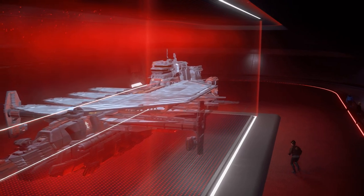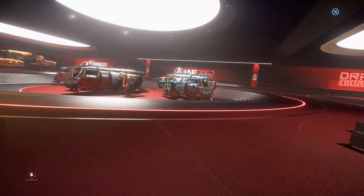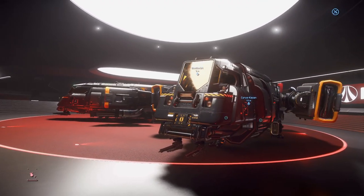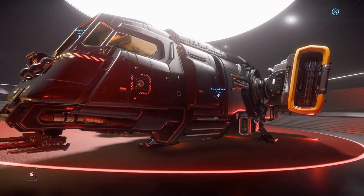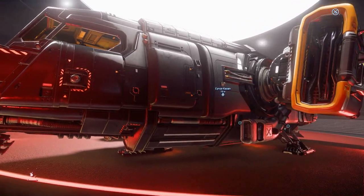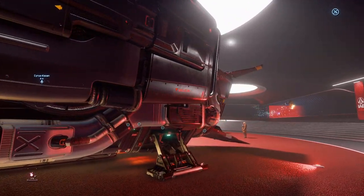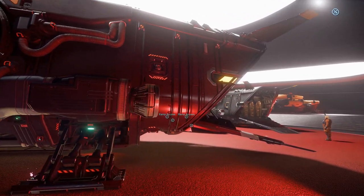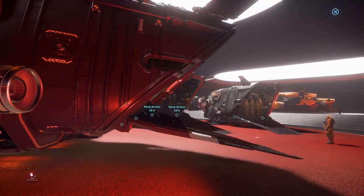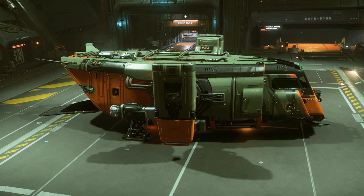I am a big fan of the Drake lineup of ships and today is Drake Day so I was eager to head to the halls and check out the displays and in particular the newest of the Drake lineup, the Cutter. But on this occasion the Silver Gods were not on our side and in Europe at least some kind of technical problem dropped us out of the game for about two hours. When I made it back in I'd be at Area 18 on Arc Corp, but as I had a Cutter in my hangar, my co-host and I could take a look around anyway.